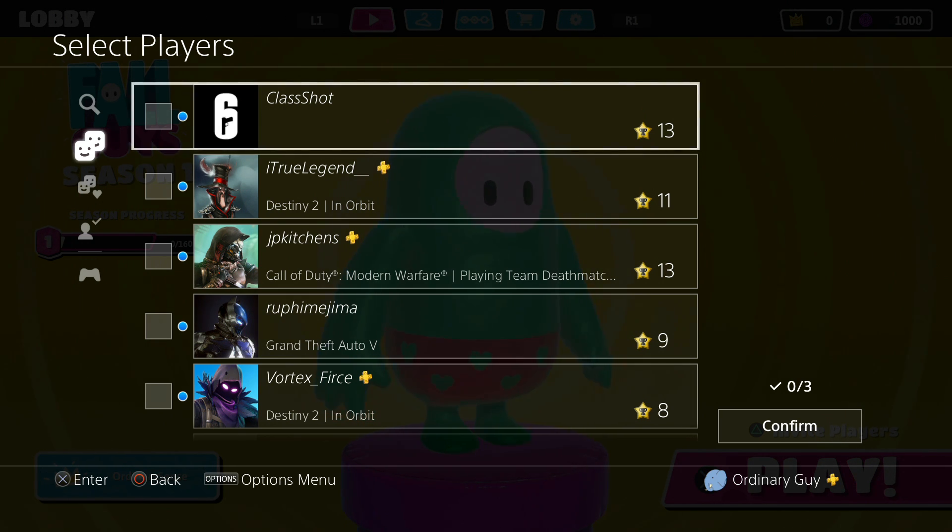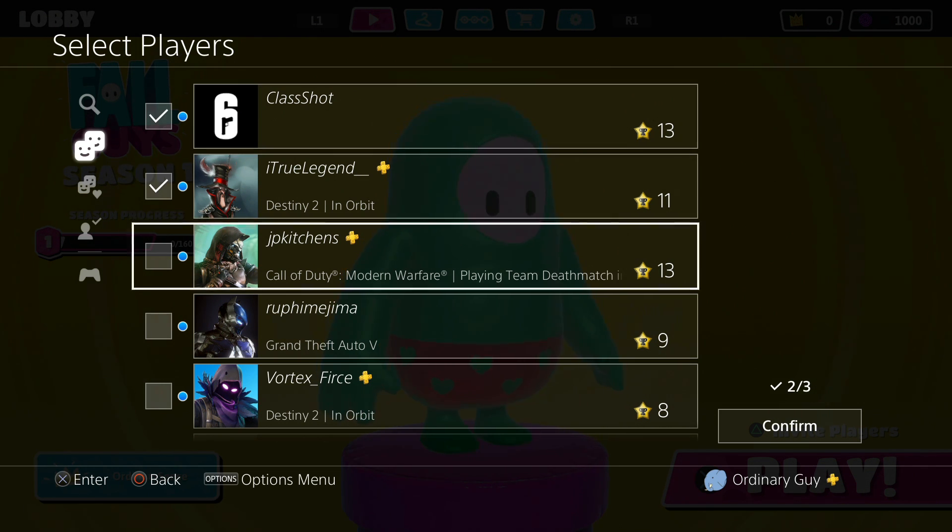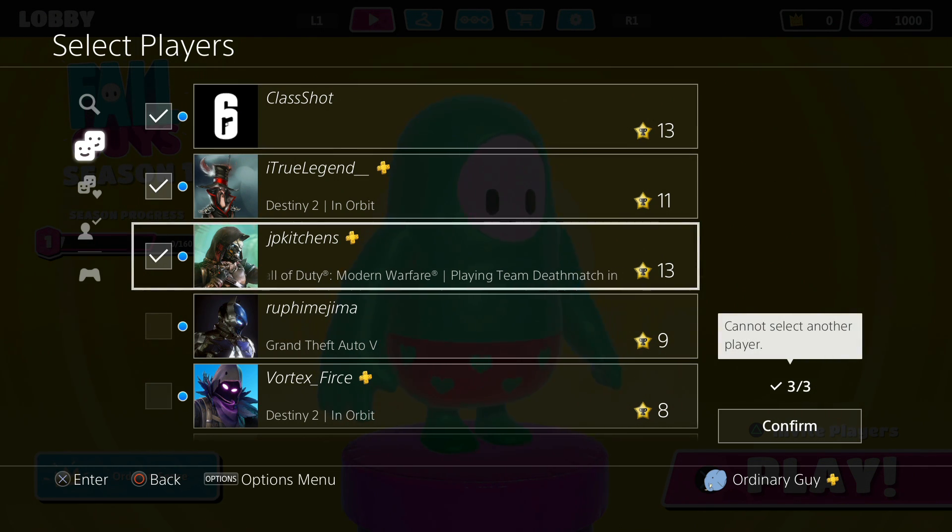That means that the party size for Fall Guys Ultimate Knockout is four players. So you can invite three of your friends. None of my friends currently have this game on PlayStation it looks like, but you could invite three of them — I could just select three here and that is the maximum number of players you can select to invite.